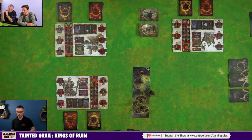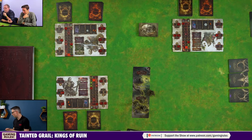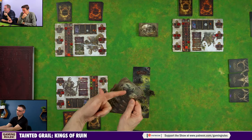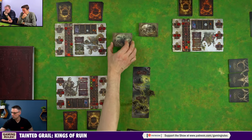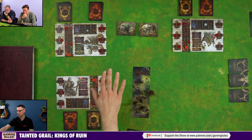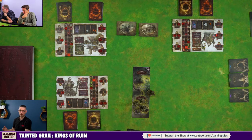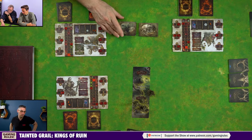Draw and resolve an event card. We're playing chapter one, and the setup told us to take event cards one through seven, stacked in order. Every time you are told to draw an event card — which happens at the start of each day — you take the top card, read it, and follow the instructions. The main storyline is driven through event cards, but exploring the land will find lots of side quests as well.